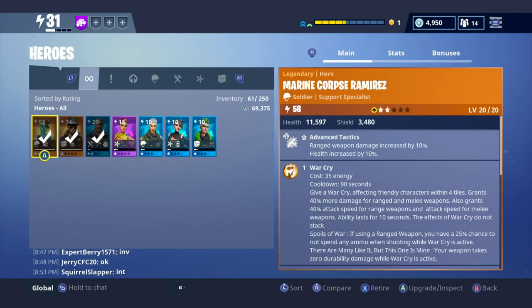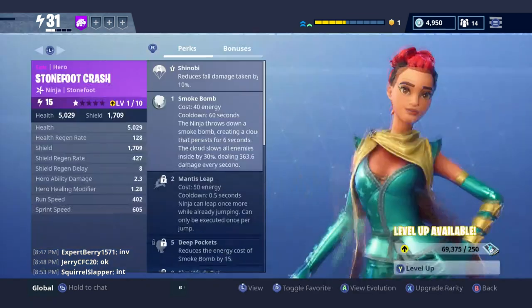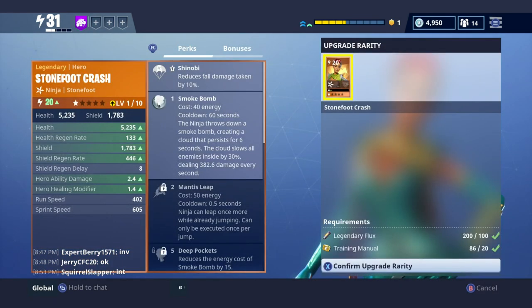Getting back to it - we go back to our heroes page, find Stone Foot Crash, go to Upgrade, then Upgrade Rarity, and we're gonna confirm the upgrade rarity. What this does is change our character from an epic hero to a legendary hero - the first time I've ever seen anyone do this on YouTube. Let's go - boom!